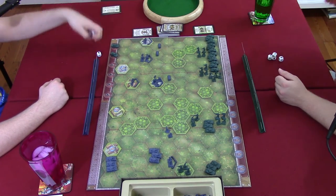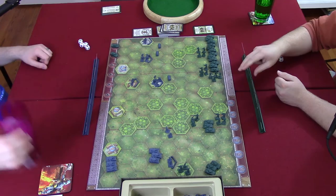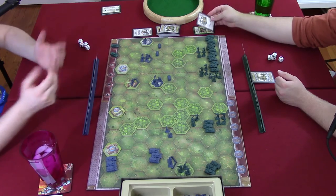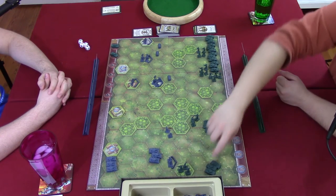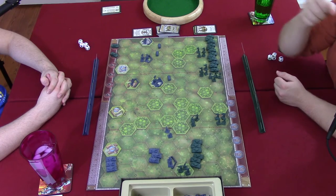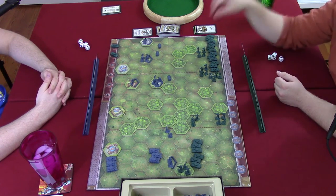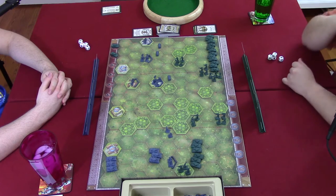The Germans are firmly protecting Paris — very frustrating for Steven. Travis plays 'issue order from HQ to four units of my choice anywhere on the board.' He moves infantry up, noting he won't get that close again, and activates more infantry. He considers moving a tank but opts not to — tanks have a negative two penalty firing into a city.